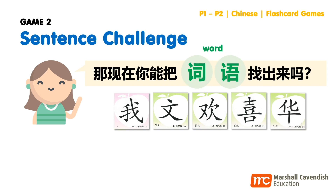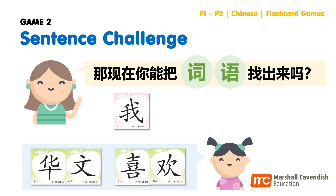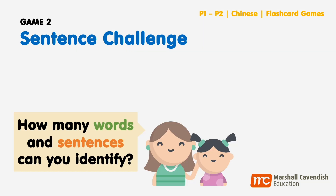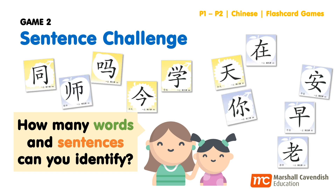Next, guide your child to identify simple words by choosing two or more characters: xǐhuān, huāwén. Finally, guide your child to make a sentence with all the flashcards: wǒ xǐhuān huā wén. When your child is ready, add on more characters to the game — the options are endless. Just imagine the number of words and sentences your child can identify.